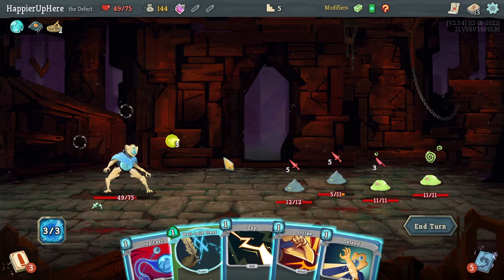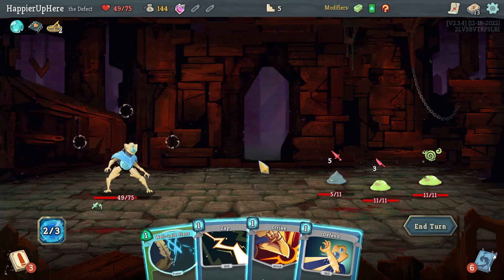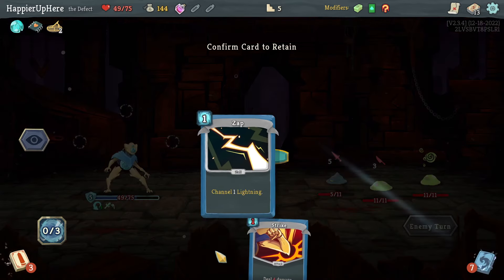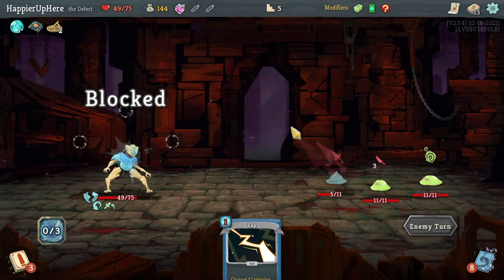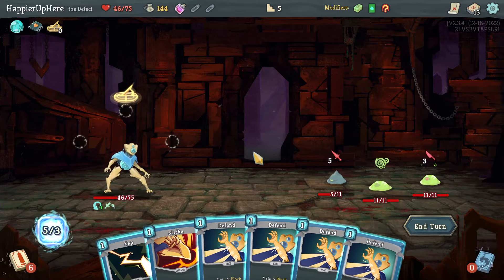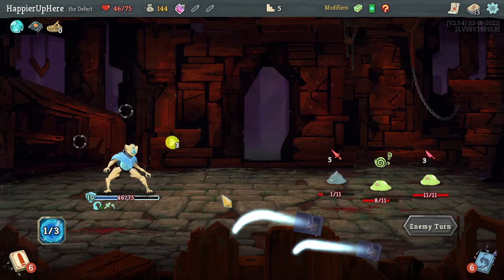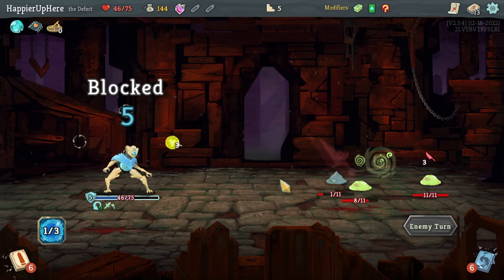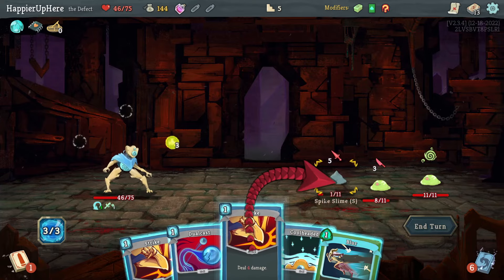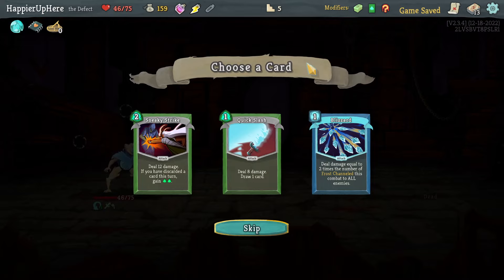I'm going to take some damage here, but that's fine because of Hexaghost at the end. Let's do Dual Cast — that killed one of them. The strike alone isn't enough for the other, so let's do Well-Laid Plans and then defend. Another eight incoming — I have extra energy, so fully defend, strike, and Zap. Then Strike, Dual Cast, and another strike to kill. Got an energy potion.